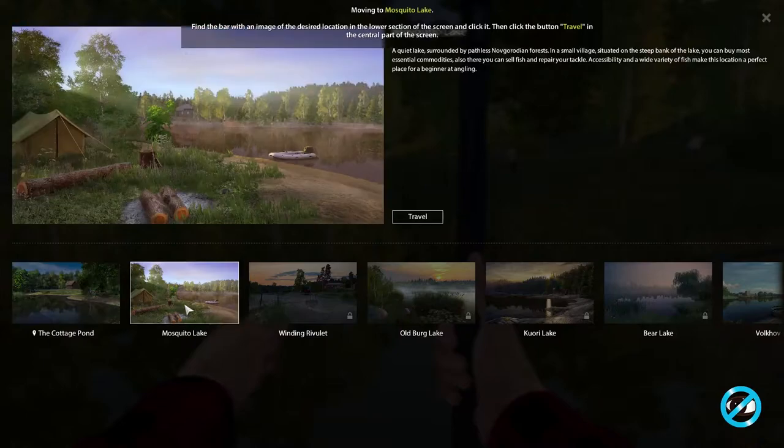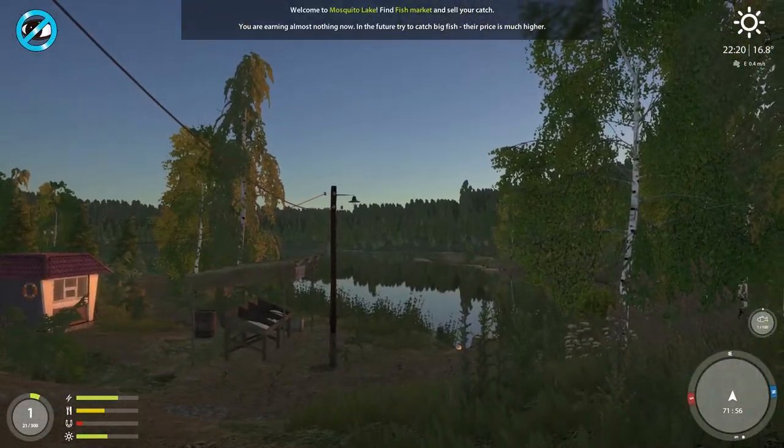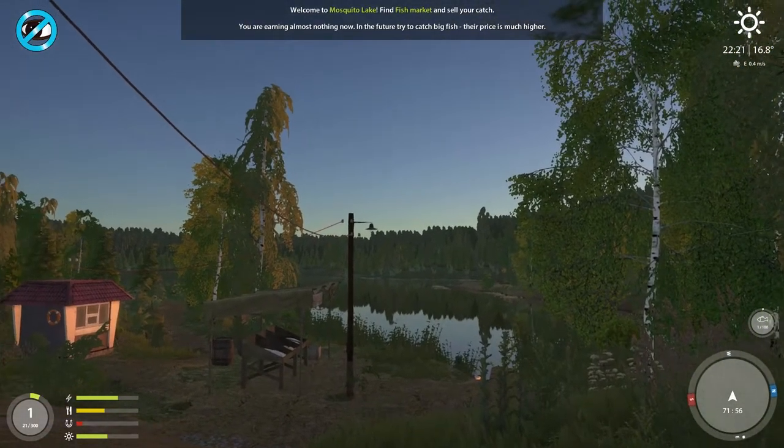Okay, Mosquito Lake — let's hit Travel. The game reminds you to use the nighttime to your benefit, as some fish species feed at night and are less cautious near the shore. Welcome to Mosquito Lake — find the fish market and sell your catch.